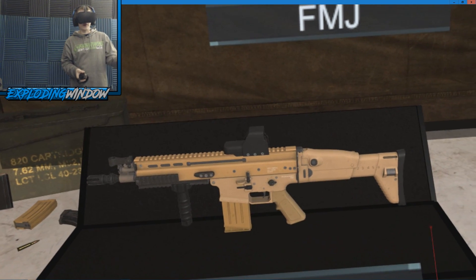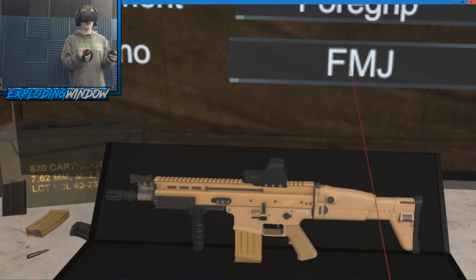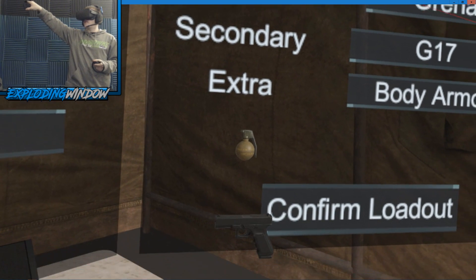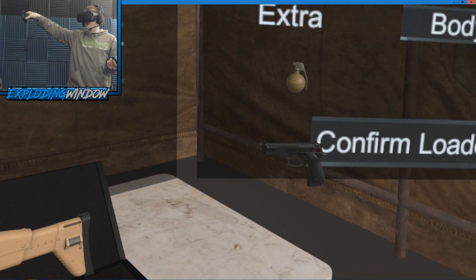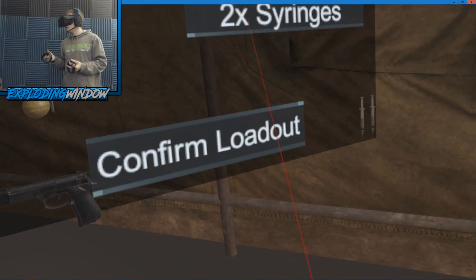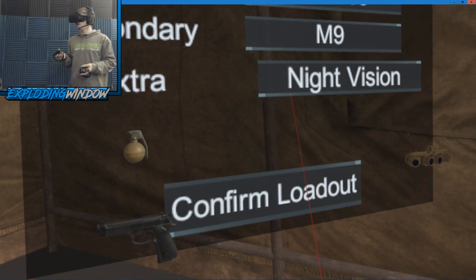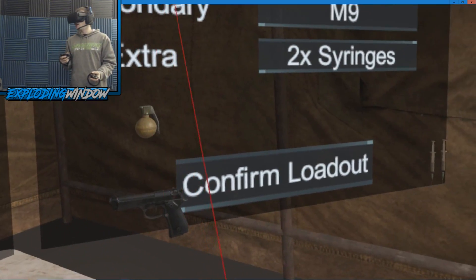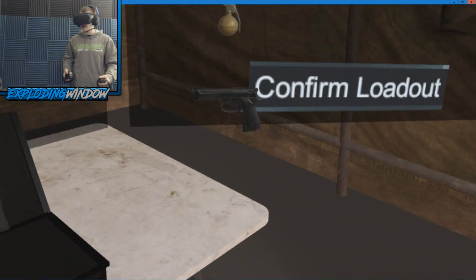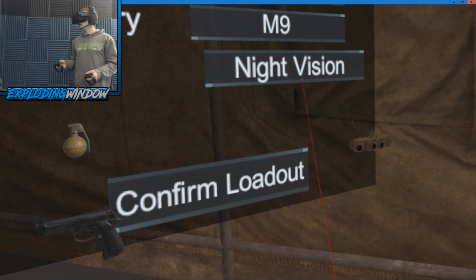FMJ gives you more ammo so you get more clips, which is good to know. For grenades, you've got explosive, secondary, and extra slots. Explosives include grenades, smoke grenades, and stun grenades. For secondary you've got three pistols to choose between — Marsoc has the Glock, the 1911, and the M9. Extras include body armor, night vision, syringes to heal yourself or a teammate, and a smoke grenade. You get one syringe per round — you can use it to revive people or heal yourself. With two extra syringes you can heal yourself and revive two teammates.